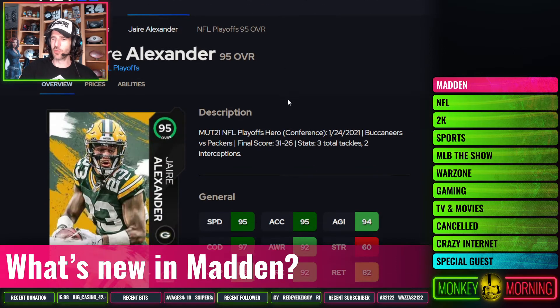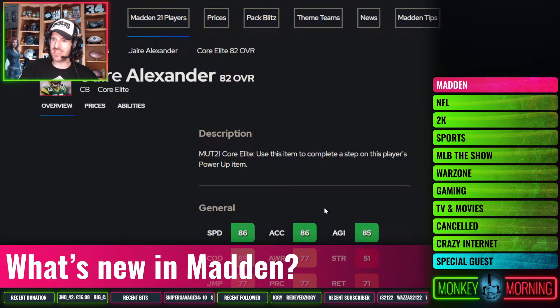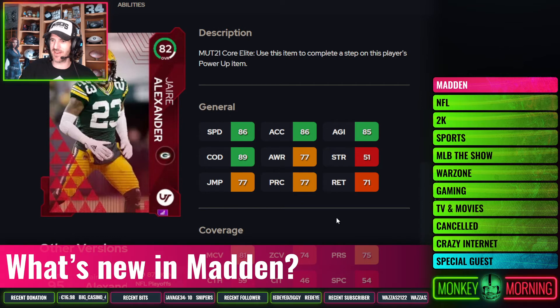Next up, number five, Jaire Alexander. He had an 82 overall Core Elite. You can see the speed is pretty awesome and the coverage gets up over 80 for man. He's going to be pretty solid, but I think he's going to be maybe an 83 or 84, a bit pricier — that's why I put him down just a little bit. If you can get two Adoree Jacksons for the price of one Jaire Alexander, hypothetically in terms of day one costs, that's going to be the way I go. I look to spread the wealth. Jaire Alexander is going to be awesome — definitely set and forget day one.